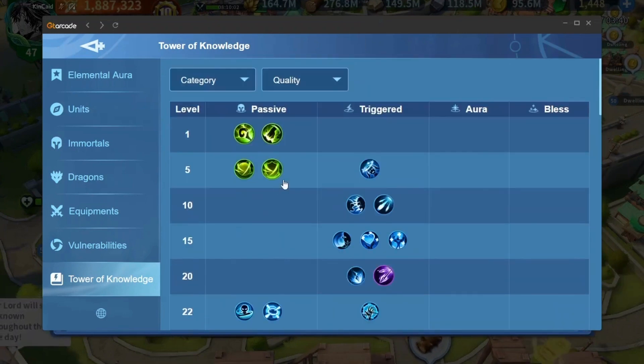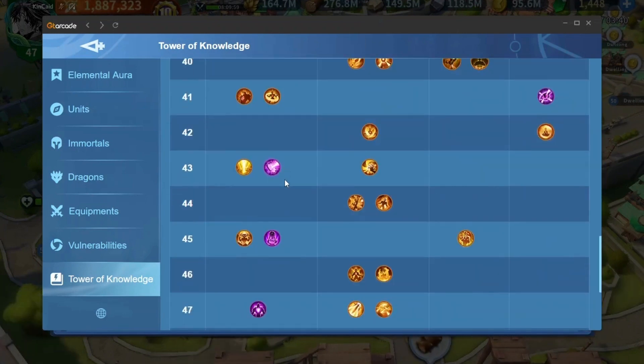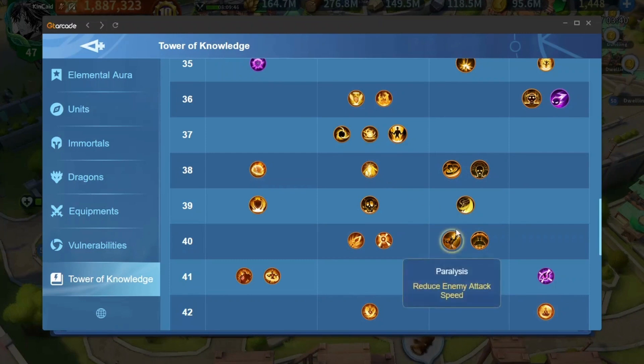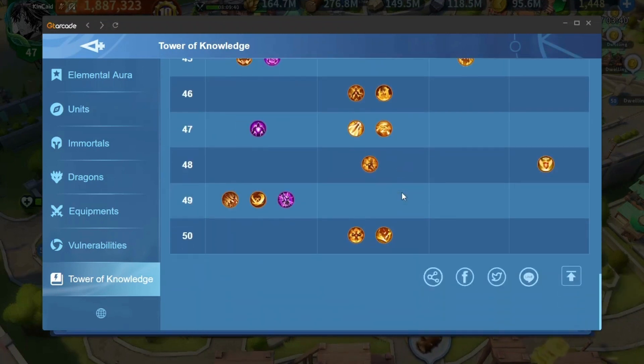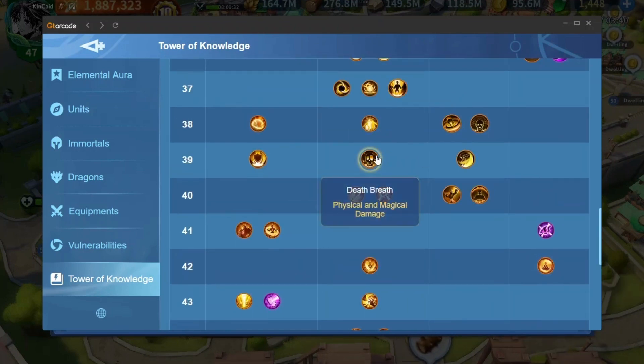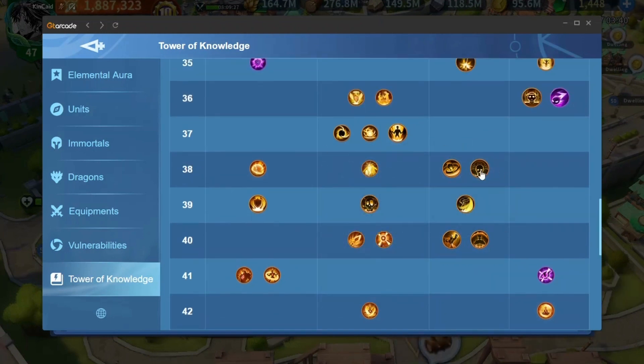Lastly, there is the Tower of Knowledge — you can view all Tower of Knowledge skills here. It is also in its old style with a black theme. They later changed it to be a bit lighter, but I like the black theme on epic skills. The newer skills don't have the black theme since they were released after this update. Hopefully they bring it back — it looked way cooler than it does now.